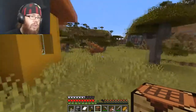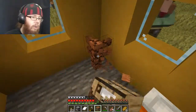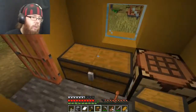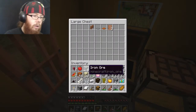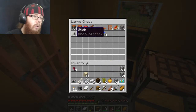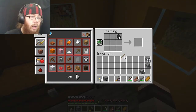Should we stay here? I mean, why the hell not? This is our house now. So we put all that we don't need in there. I don't need the bed, because we have a bed in here. Let's make a few torches.